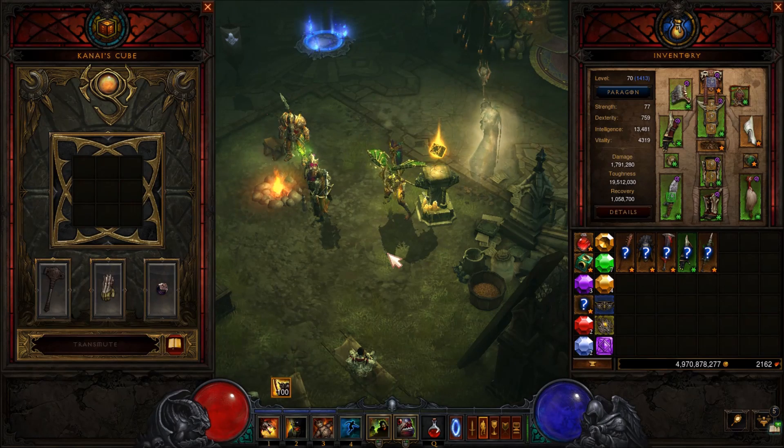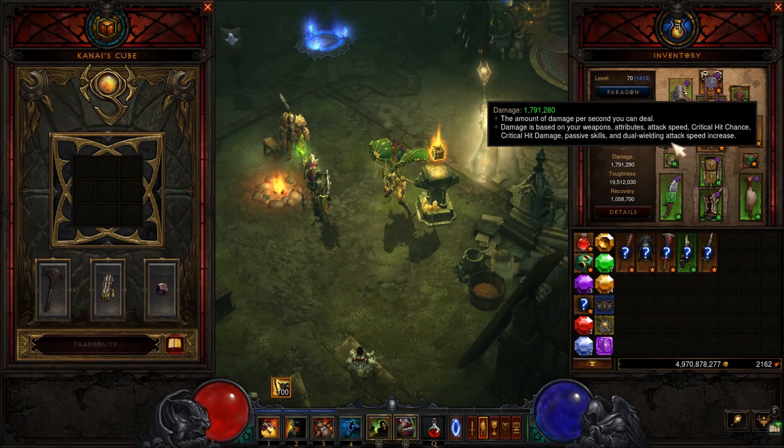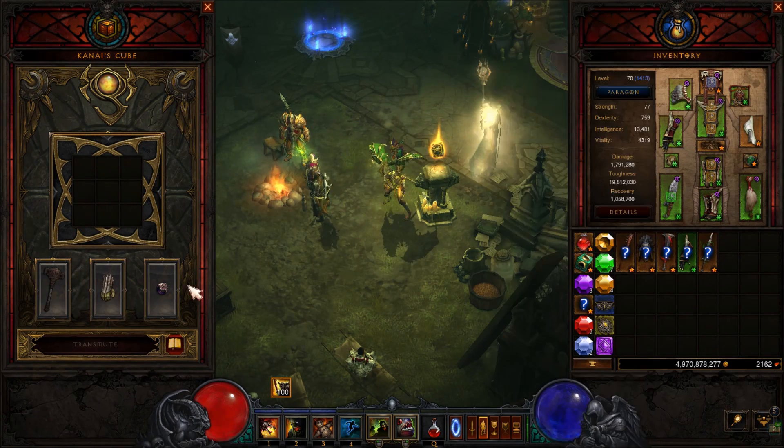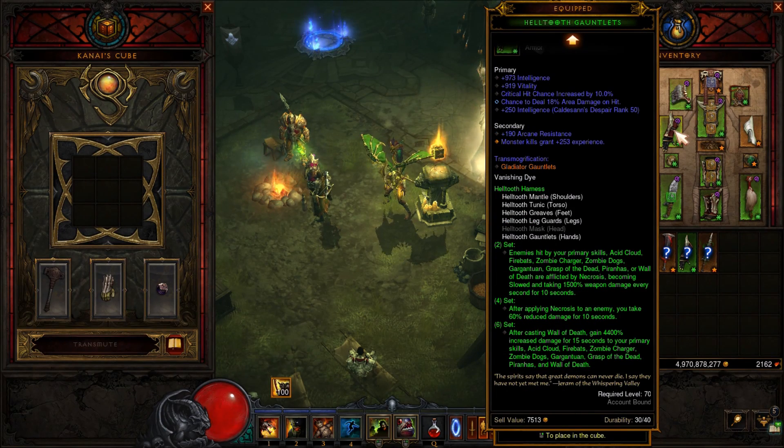There is not really a big difference between this build and the build I already made last season, but if you did not see that video then this video is for you. For this build you need 5 pieces of the health set and a Ring of Royal Grandeur in the Kanai's Cube - this will give you the 6-set bonus. After that your monsters will get 4400% increased damage, they will be affected by the second set bonus which applies necrosis. Enemies who get hit will take 1500% more damage, and you also get 60% damage reduction if an enemy gets affected by necrosis.